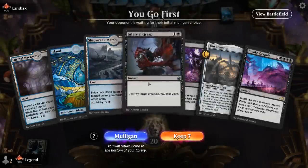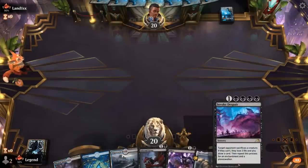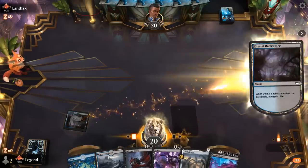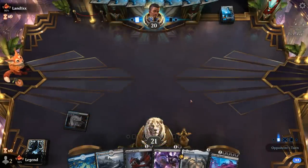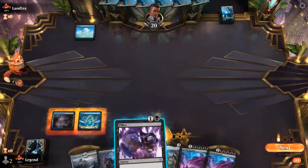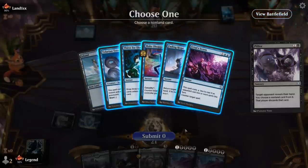We're on the play, and our hand seems fine — some early interaction, discard, and Celestus to set up a turn four Invoke Despair. Let's see what we're up against. Turn one Island from the opponent. Opponent is on the Djinn Counterspell deck. So the two Counterspells are annoying when we're trying to set up Invoke Despair — not too worried about Tolarian Terror or Fading Hope.